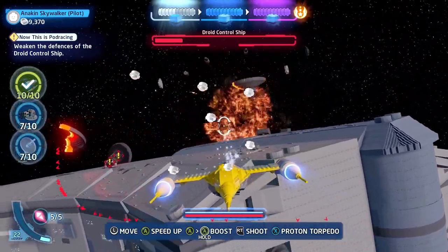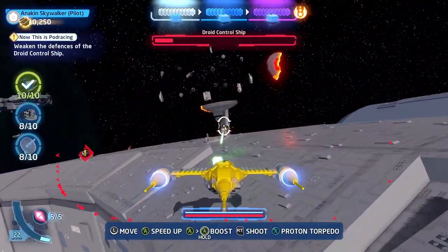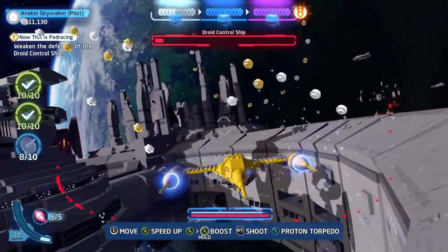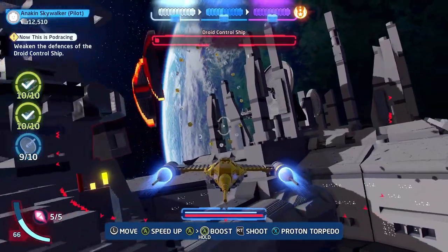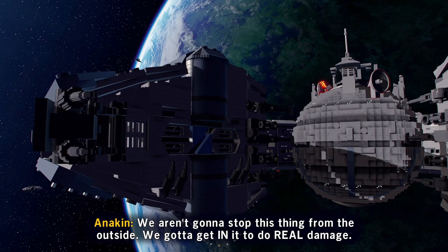So you just keep flying around. When you destroy the dishes, shoot them, but make sure you blow them up over three times, otherwise it counts as still being active. Once you've taken down all the ones on the outer ring, go for the ones on the inner.